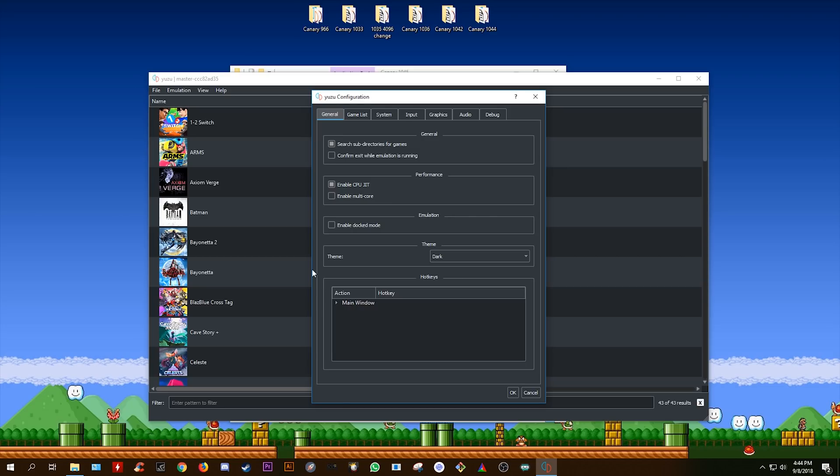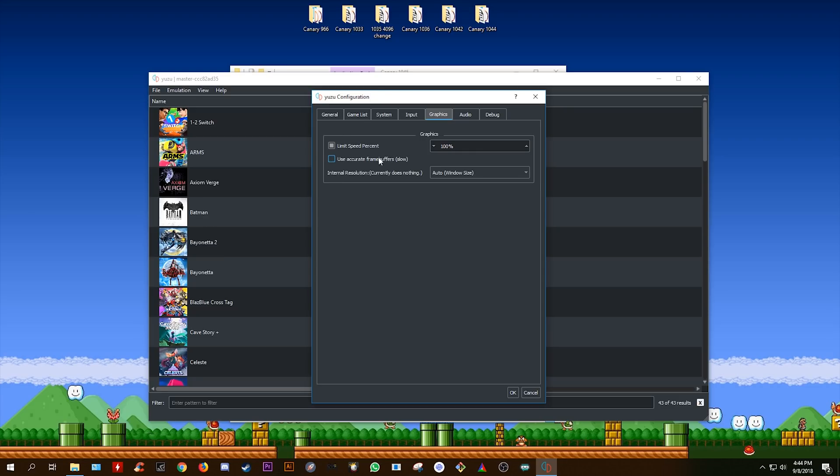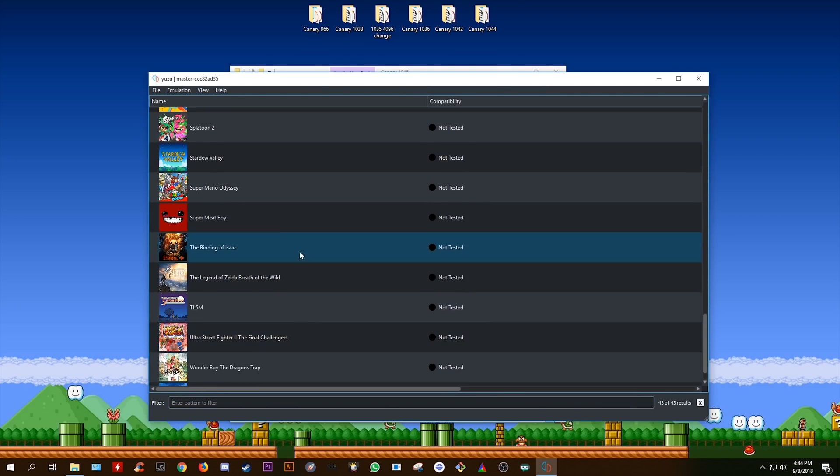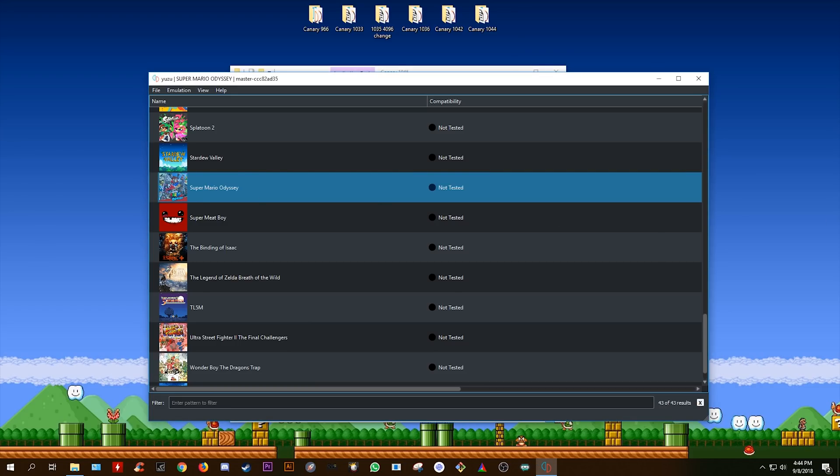We want to have docked mode disabled, multi-core disabled, and coming to the graphics tab, we also want to have the 'use accurate frame buffers' setting disabled. So I'm going to click OK, scroll down my games list, and boot Super Mario Odyssey to bring ourselves into the menus.